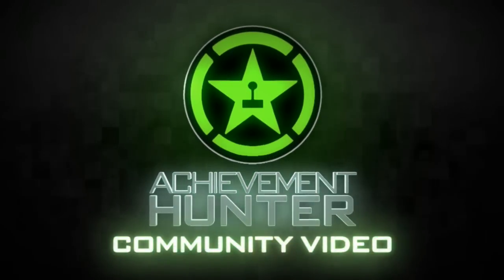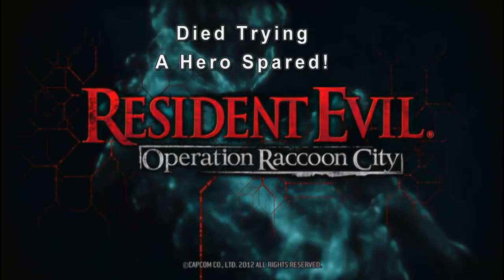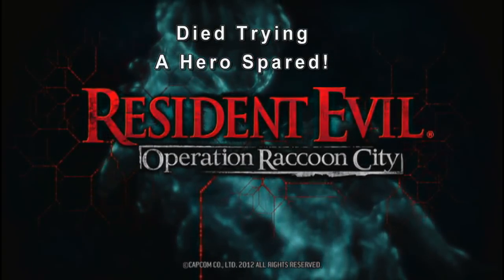What's up guys, Maniacs here, Community Hunters. Today I'm going to be showing you how to get two secret achievements in Resident Evil Operation Raccoon City: Died Trying and A Hero Spared.